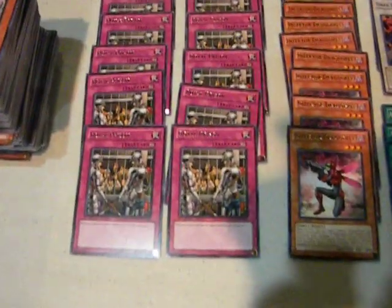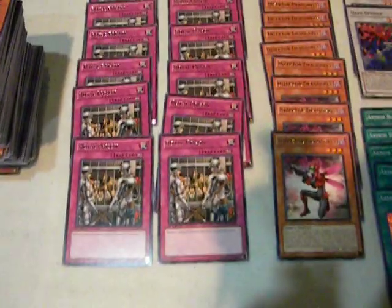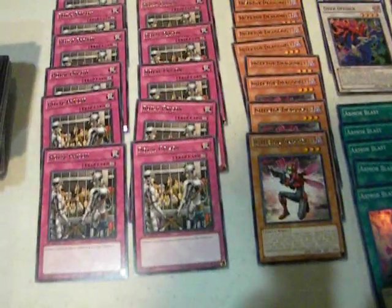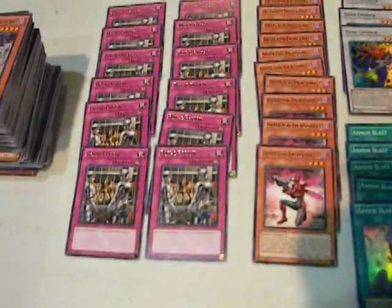I'm going to start over here with the lowest rarity, rare. Got a whole stack of them, not going to bother sorting them, except for the Winder or Injector Dragonflies and the Royal Prism. Royal Prism was pointed out to me during the sneak peek and I think it's a potential — could be one of those cards that may not be good now or anytime soon but in the future. It is a continuous trap card that says monsters cannot be special summoned from the graveyard. Injector Dragonflies over there.